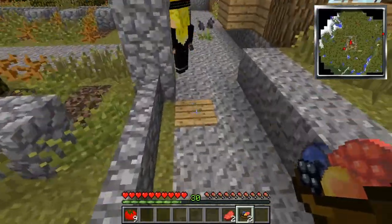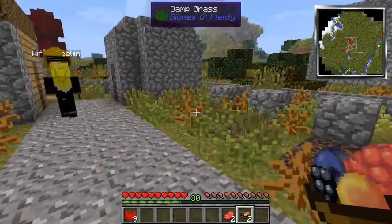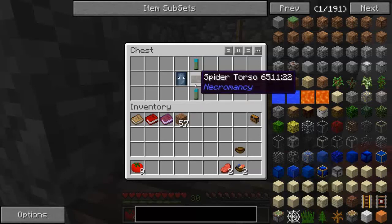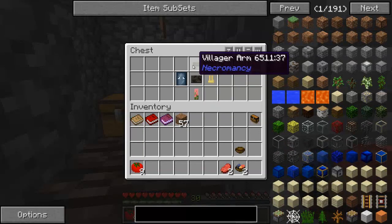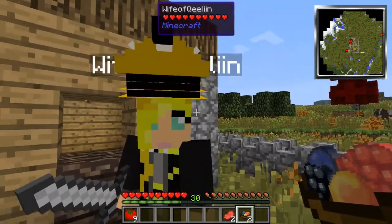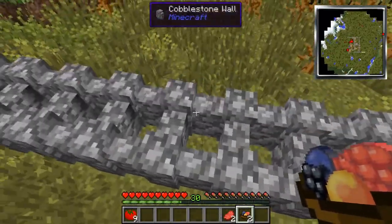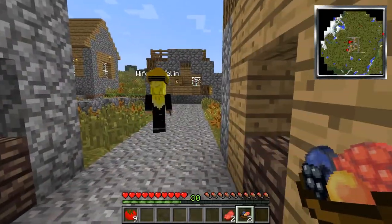Over here we've got some interesting stuff — we have the graveyard with the necromancy hut. If you look inside those chests, it comes with squid head, zombie arms, spider torsos, and interestingly enough a villager arm. I have muscles and a brain on me. I may have to play around with some necromancy stuff because it seems interesting.